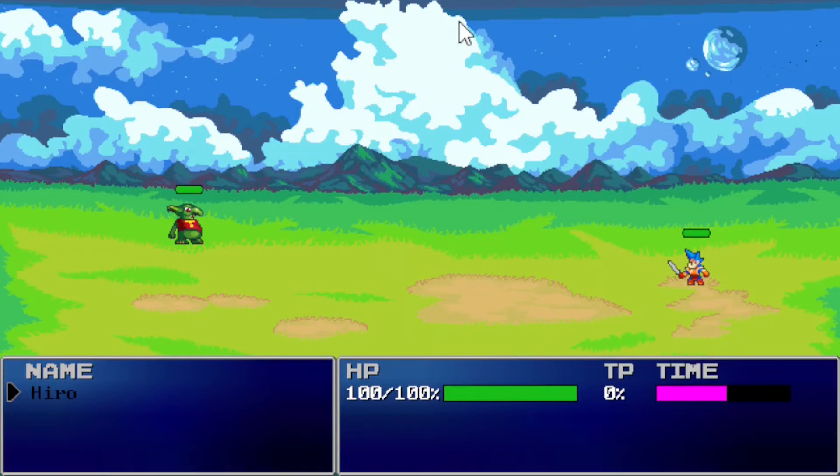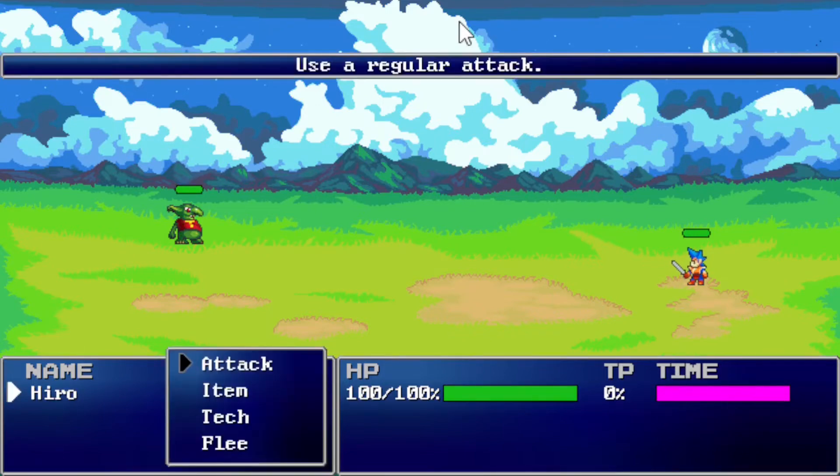As you can see, our turn hasn't come up yet. But if we wait a moment, the time bar on the right will fill. Once it's full, Hero, our player character, becomes active. Now that we're active, let's try and take an action.